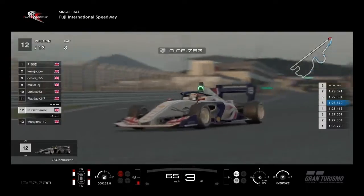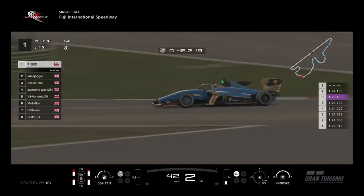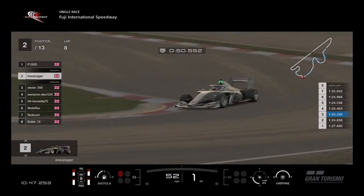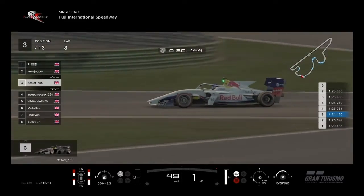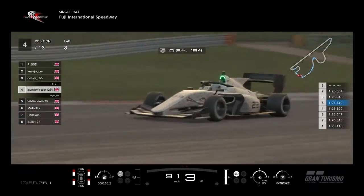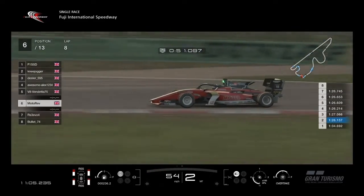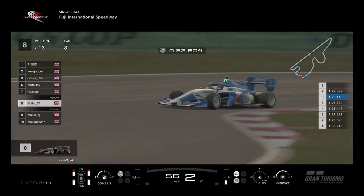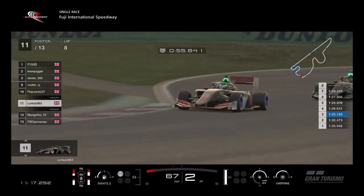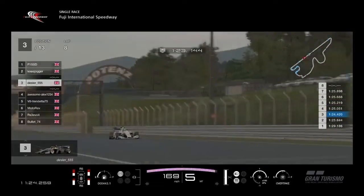Gino seems to have gained a little ground. There's our leader F1, got away cleanly and putting in good lap times. Knee Jogger, Desla in the white Red Bull, Alex in 4th, V8 in 5th, Motorev in 6th, RS3 in 7th, Bullet in 8th, Muller in 9th, Flapjack in 10th, Locusts 11th close to Monguino. Daz seems to have slowed — you can see the lead F1 has pulled out.